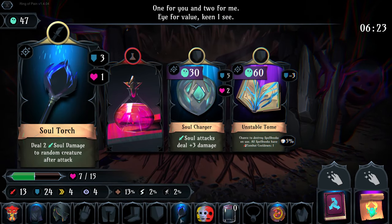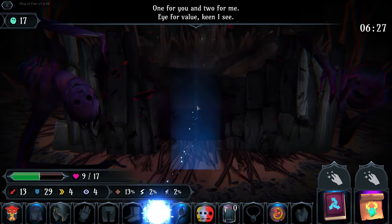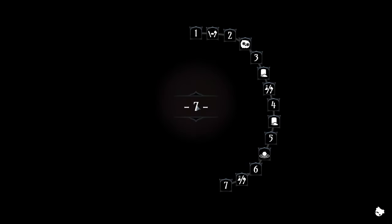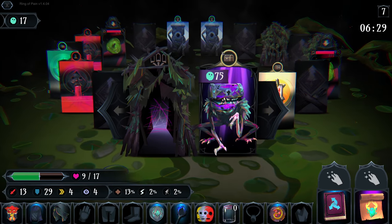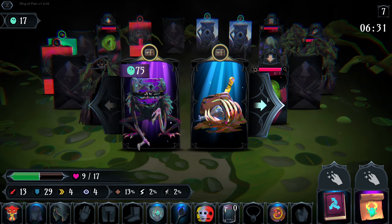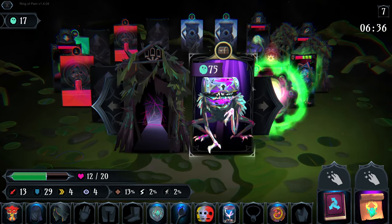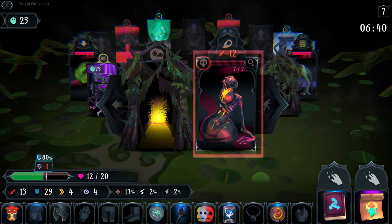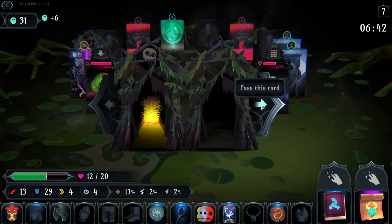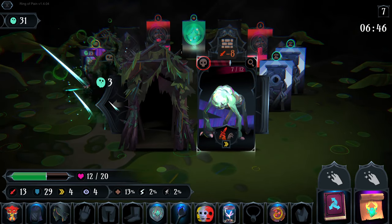Cover of darkness is not bad at all. Ooh, soul charger's pretty good too, especially since we have soul torch, and we can afford it. I love stacking up soul damage - it's so fun to play with like random damage where you don't know what's gonna happen. You might hit something you really want dead, or you might leave something alive that you didn't want alive, but it's just kind of a gamble with not too much risk.